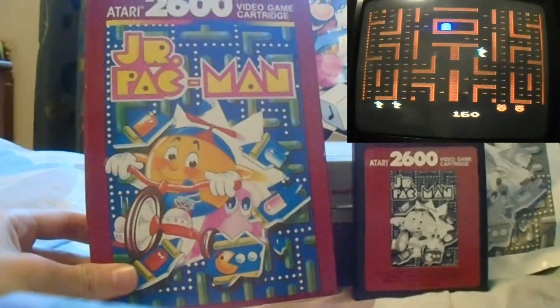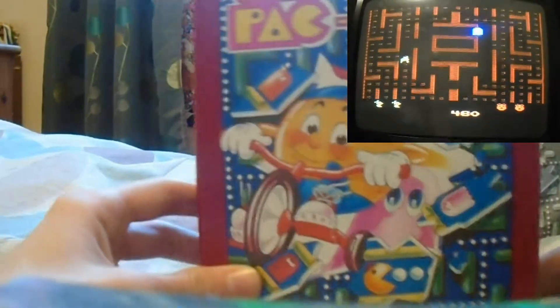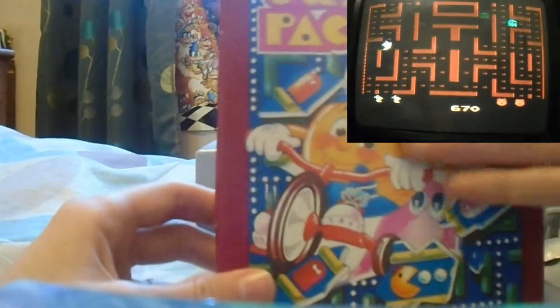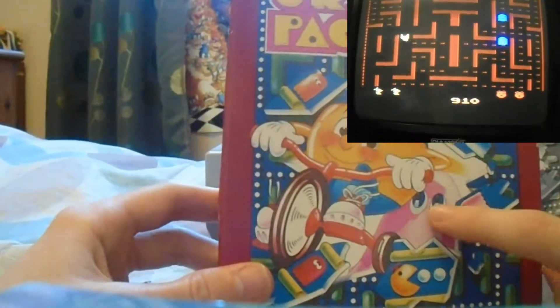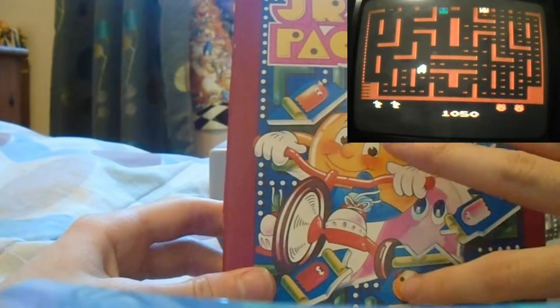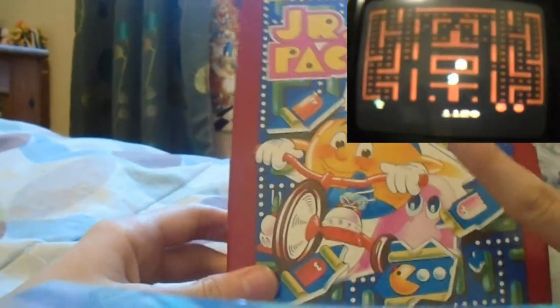So this is Junior Pac-Man. Let's take a look at the artwork first. As you can see, he's bursting out of the maze, with the ghosts chipped away, except for the one pink ghost there. And he's also on there — there's kind of two of him.